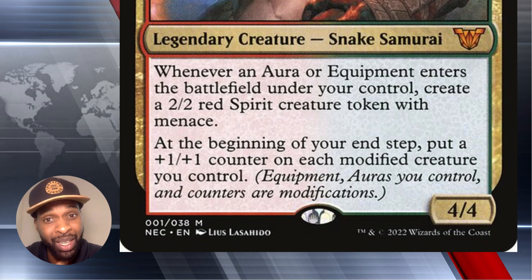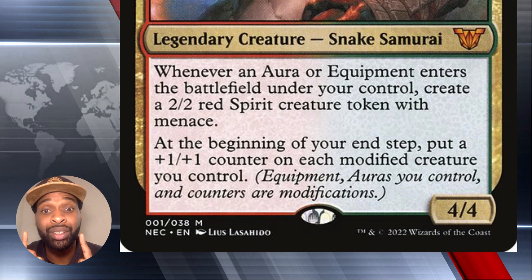I'm going to skip to the next slide for those who is your first time watching this video — it's nice and big, easy to read on your phone, tablet, TV, whatever. We're going to be focusing on the second ability: at the beginning of your end step, put a plus one plus one counter on each modified creature you control. Modified creatures are creatures with equipments, auras, or counters on them — any type of counters equals modification.